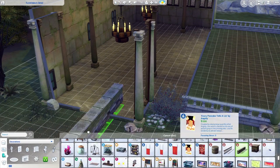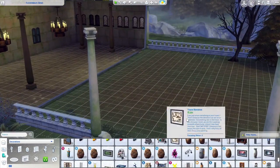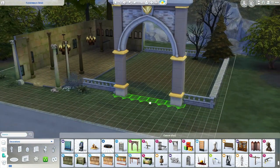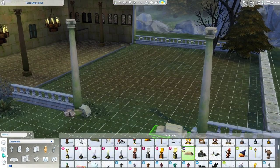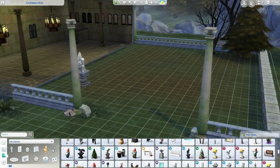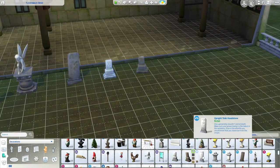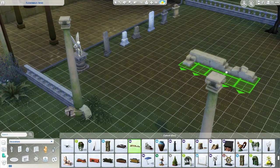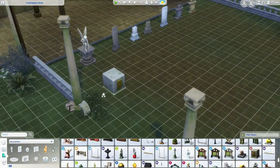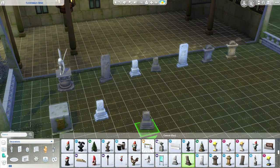We're going to furnish the inside in a minute — at the moment working on the outside and the little graveyard section. I thought about making real gravestones but that would take too long and require killing a lot of Sims, so I went for giant statues — like the fairy and the woman — from the Vampire pack, because sometimes you have really ornate gravestones with statues. I've also got some pet gravestones in there to mix it up, a bit of everything.